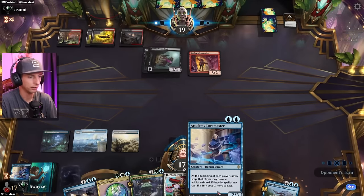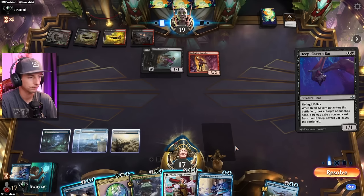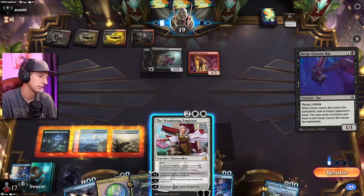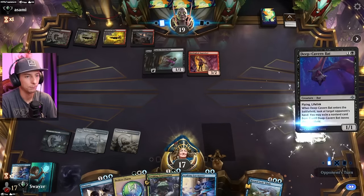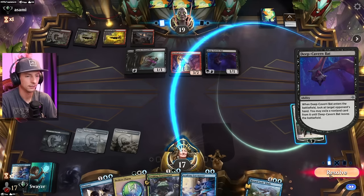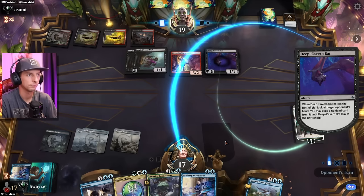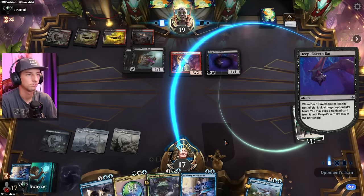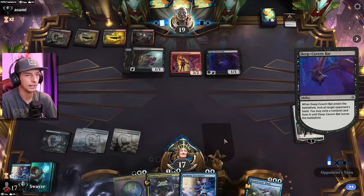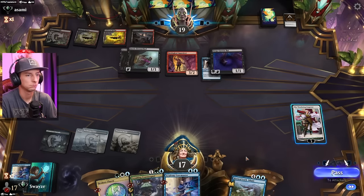I'm going to flash in the Wandering Emperor here because I'd like to get the Loremaster down with at least three mana left over to counter and protect it. And just like that, they make my life miserable. Go ahead, pick a card — any card except for that one. Problem is, I'm going to lose the Wandering Emperor to a silly little Fairy Dream Thief attack. Which one did I take? Dissipate. I guess that makes some sense.